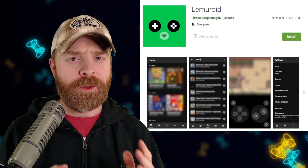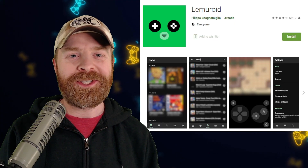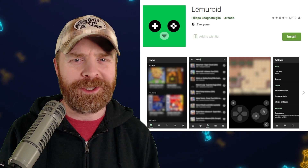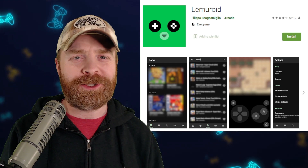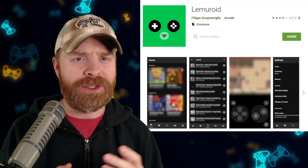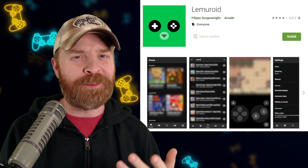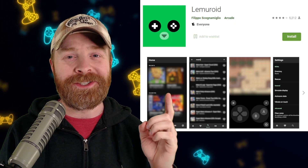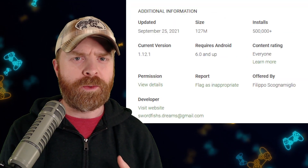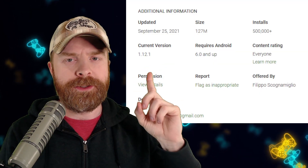The most common question I get about Lemuroid is how to add cheats to it. It seems like a lot of people are struggling here trying to add cheats to their games, and understandably so. If you've been frustrated trying to find the cheats menu, or struggling to add cheats to your games, you might be upset to find out that cheats aren't built into this emulator at all — they're not coded in. As of this video, we're dealing with version 1.12.1.